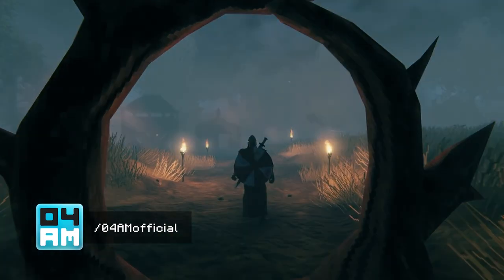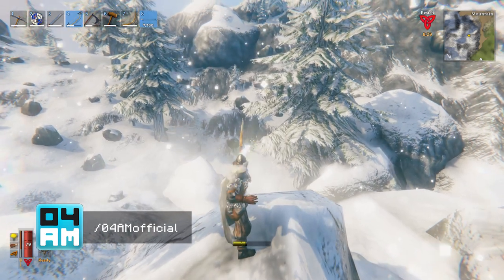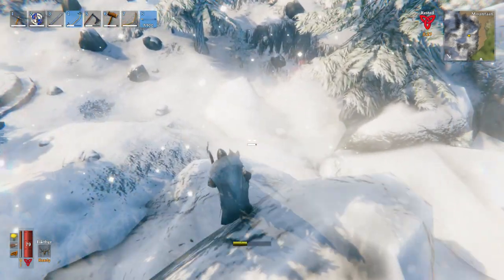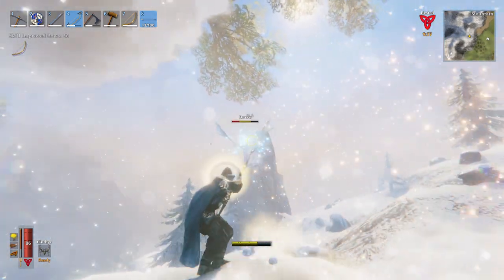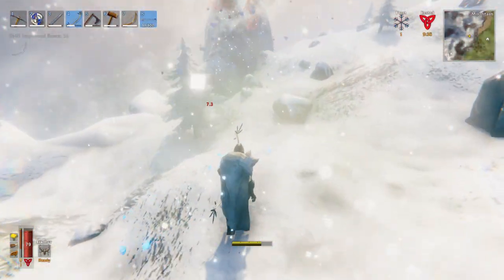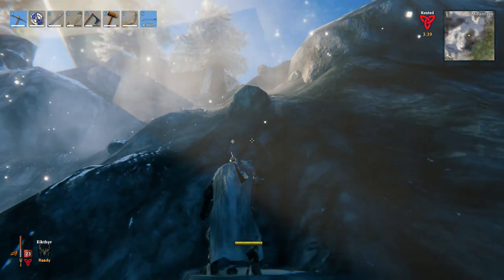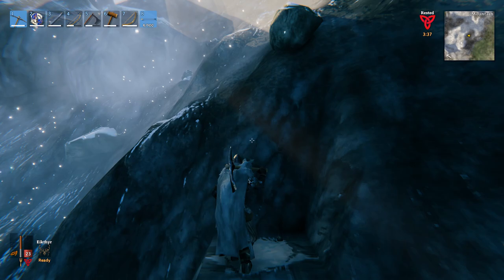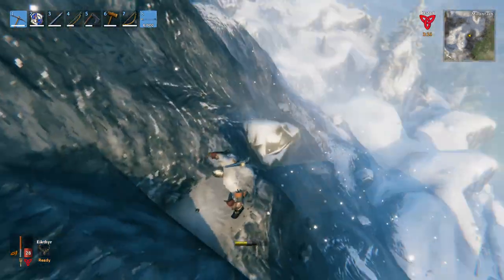Greetings Traveler, welcome back to the channel. My name is Foriam and in today's Valheim guide I'm going to show you guys how to get your hands on wolf armor and also the pretty epic wolf cape which you have probably seen on many streams. I'm gonna try to make this guide as spoiler friendly as possible so you don't have to take down the third boss for it, but it is definitely recommended in order to get your hands on certain materials a lot easier.